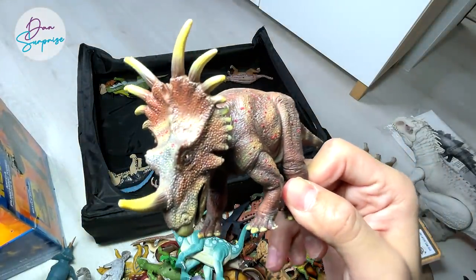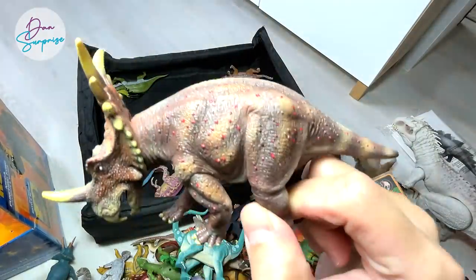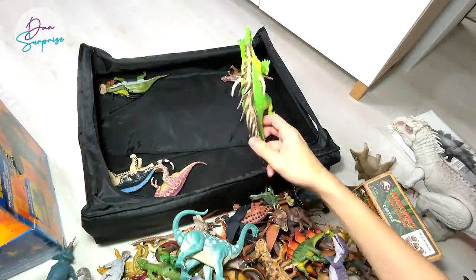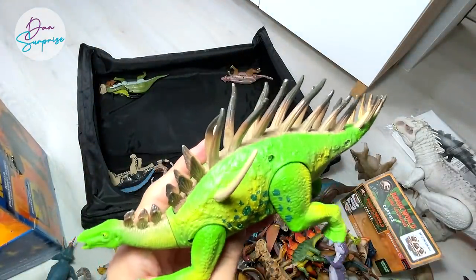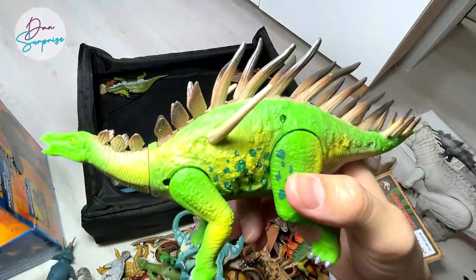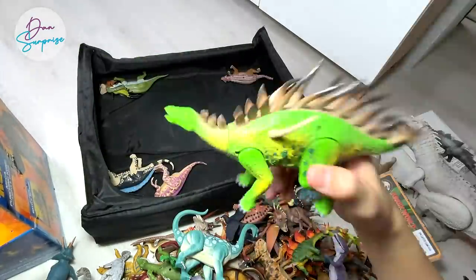A spiked lizard - the Styracosaurus from Favorite Co. You can see this figure has red spots all over its body, so it looks pretty cool. Kentrosaurus - yes, I think someone actually drew a Kentrosaurus figure. Mattel has yet to produce a Kentrosaurus figure and we are hoping they can produce one really soon.